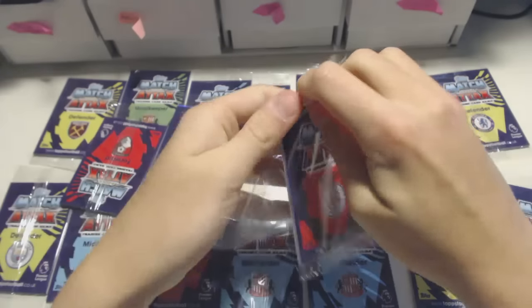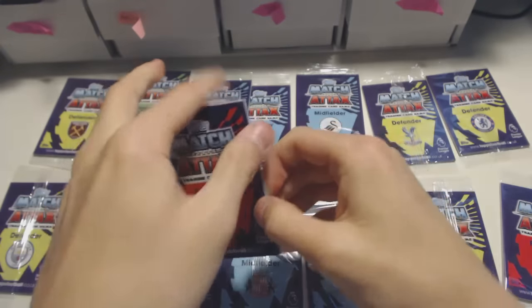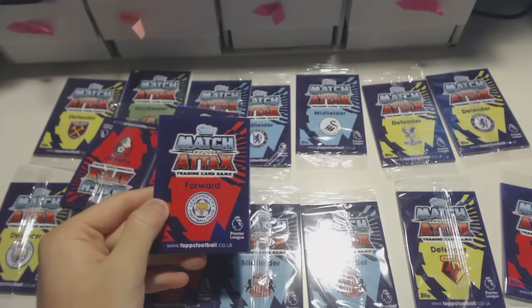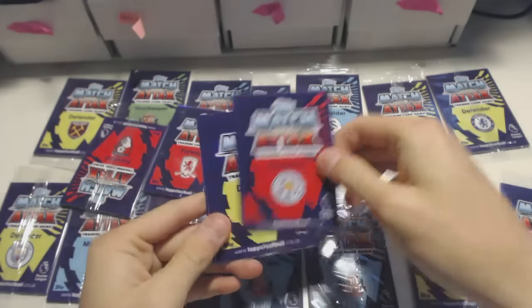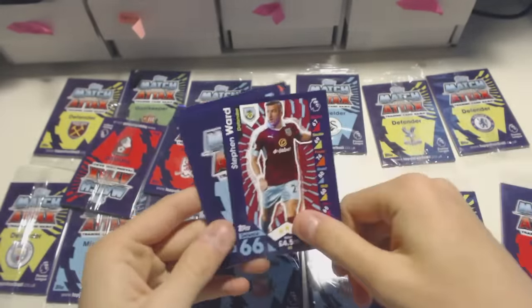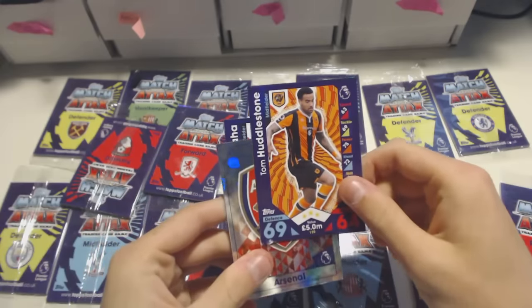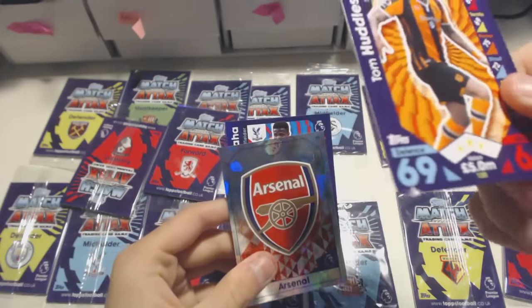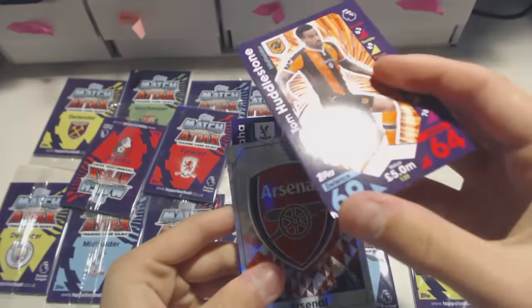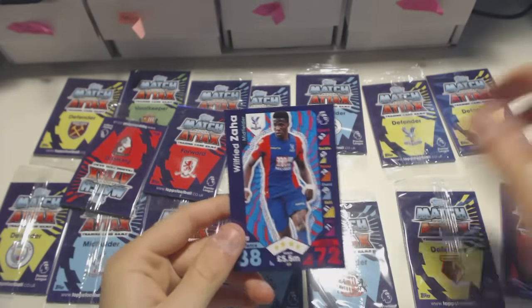It's going to be Crystal Palace and Leicester City. Leicester forward is going to be Riyad Mahrez or Jamie Vardy, Slimani, Okazaki — one of those. And it is Ahmed Moussa — the only player I didn't name! So we've got Ward, Huddleston. Oh, look at this — this card is a bit damaged. Tom Huddleston is a bit damaged. Arsenal badge and Wilfred Zaha. Nice.